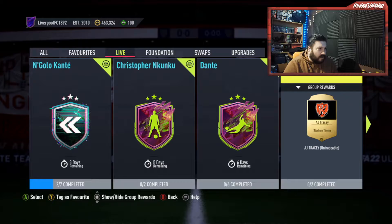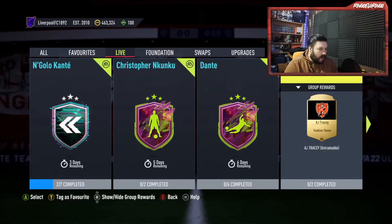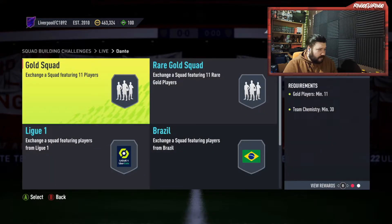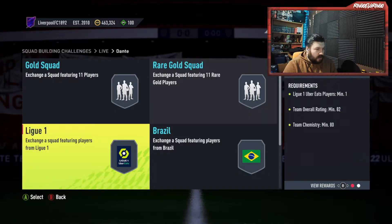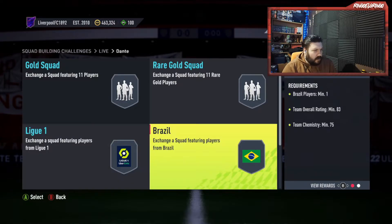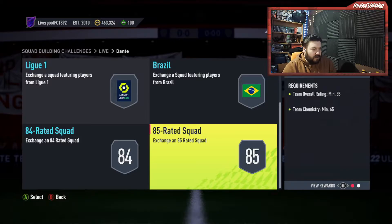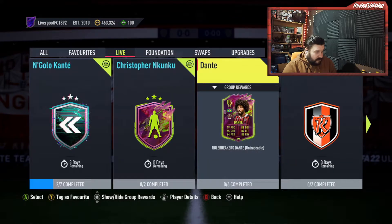We were probably expecting something considering the fact that yesterday they brought out the mini release. So today they have brought out two SBCs it would seem like. Dante, centre back from Nice — Brazilian of course, in Ligue 1. He's going to cost you a common gold squad, a rare gold squad, a Ligue 1 player with 82 rated and 80 chem.